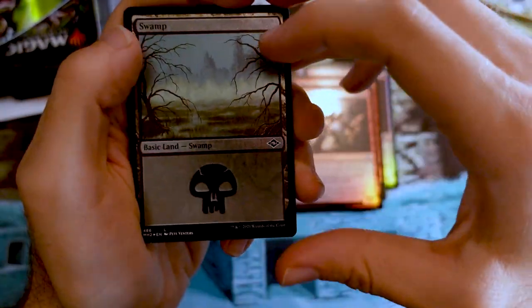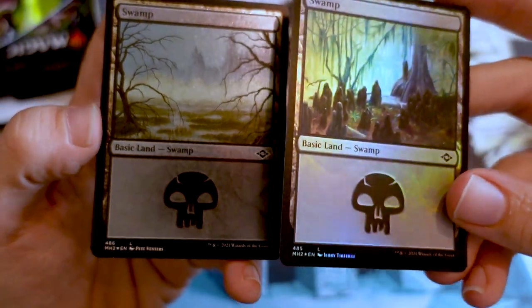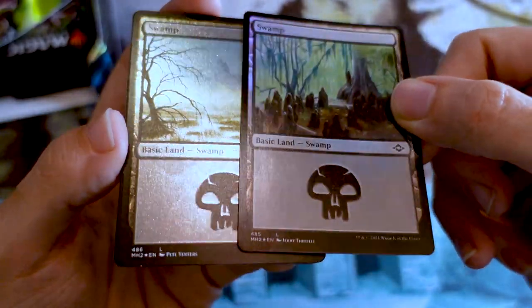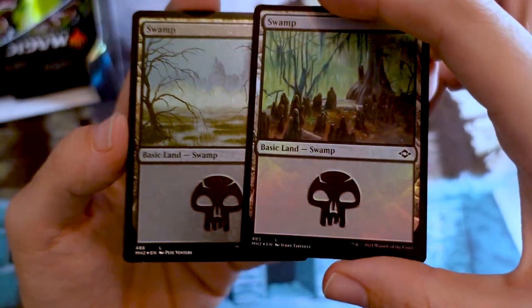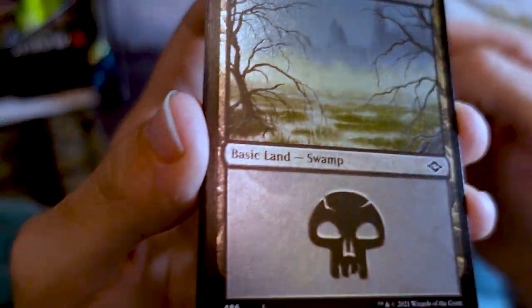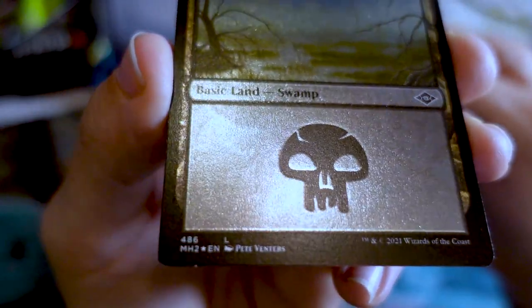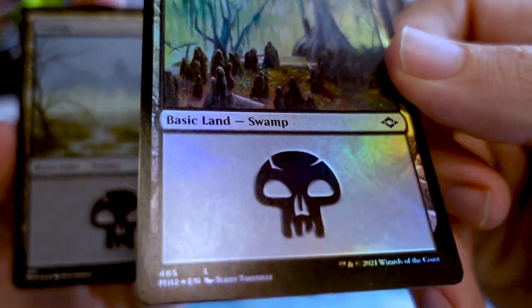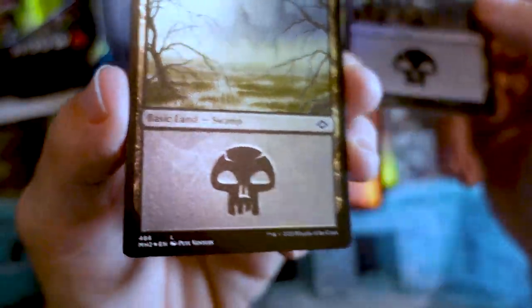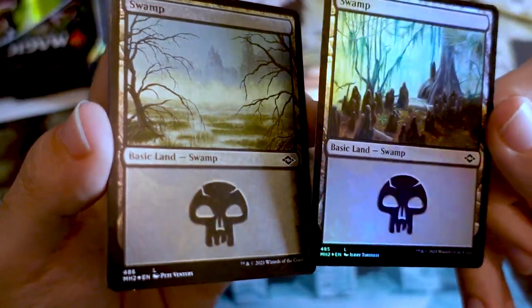Then you get a foil etched basic land. I had one advantage opening that up early — it let me go back to my set booster box from earlier in the week and grab a foil swamp for comparison, so you can see them side by side. Here's what the foil etched on the left looks like next to the non-foil etched on the right. It definitely looks more different in person than on camera, but the camera's doing a decent job.